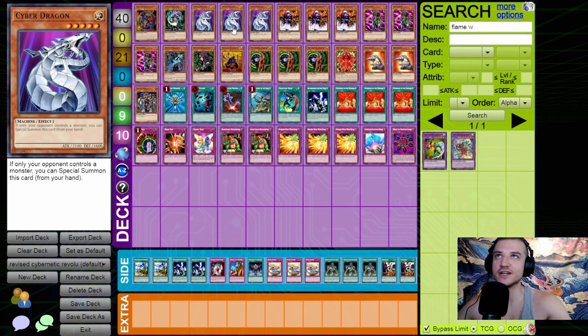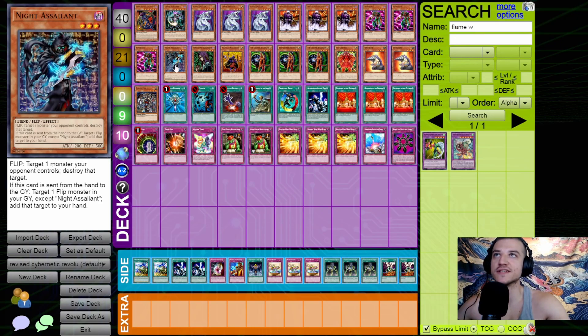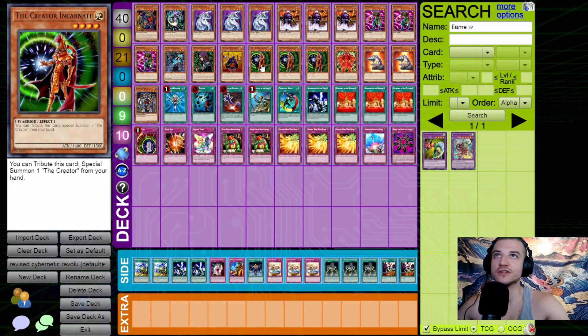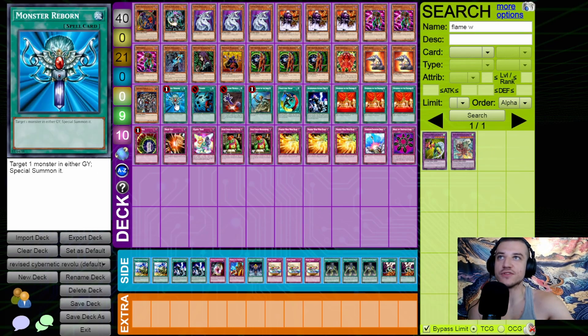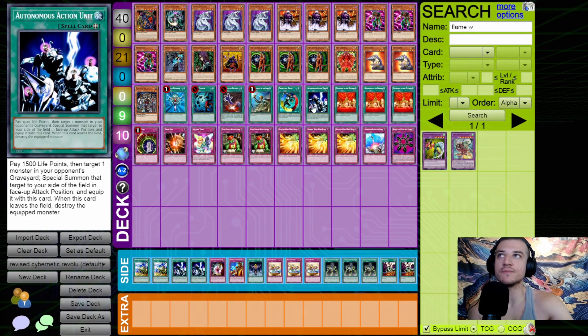We're playing three copies of Koi-Koi to draw a card, Newdoria to pop a monster, Knight Assailant to pop a monster, Witch to search, Merchant to search and mill. The Creator Incarnate is a warrior so we can search it, and it's also a light. We're playing that mostly because we're still playing The Creator — I haven't actually summoned it yet, but if I manage to get it on the board I think it makes an impact. Two Drill Roid — pretty good stats with a really good effect.